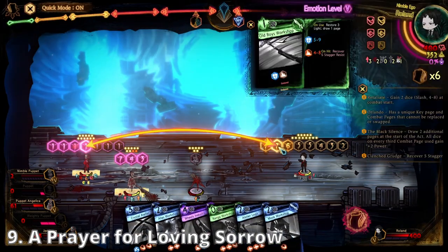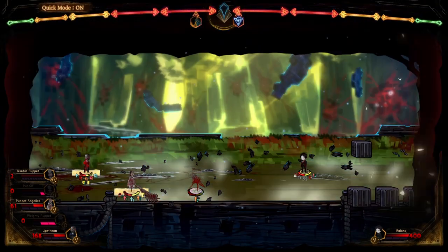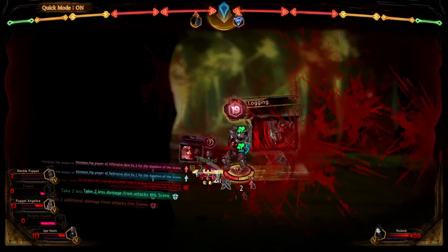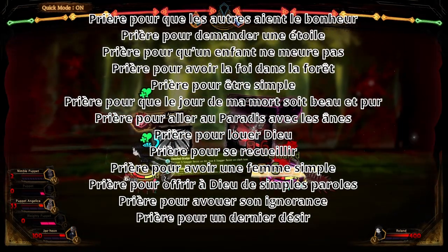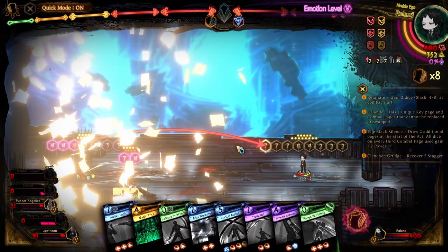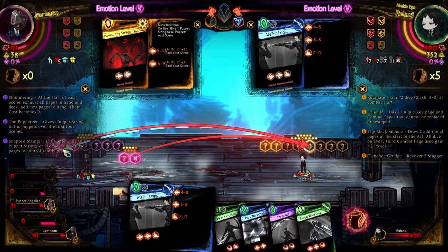Number 9: A Prayer for Loving Sorrow. The poem that both Roland and Angelica quote throughout Library of Arena's story is actually a French poem written by Francis Jammes between 1898 and 1900. While Orlando Furioso and Orlando Innamorato are Italian works, the Song of Roland which precedes both is actually French in nature, which is likely one of the reasons why Project Moon chose A Prayer for Loving Sorrow as a dominant part of Roland's character. The Prayer for Loving Sorrow is part of the Morning of Primulas under a specific section called the 14 Prayers. There are 13 other prayers that are fairly interesting, but unfortunately I do not speak French — for those of you fluent in the language, I'd appreciate translations in the comments. Lastly, it's fairly likely that Project Moon referenced the poem due to its inclusion in the novel called The Investigation written by Jiang Myung Lee.